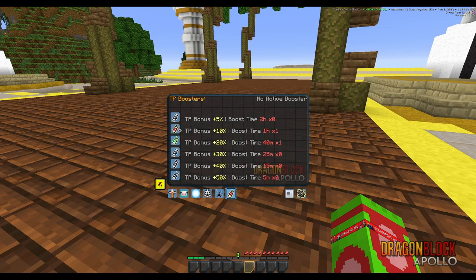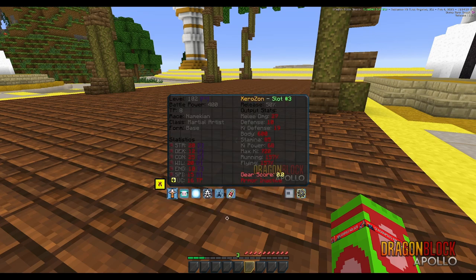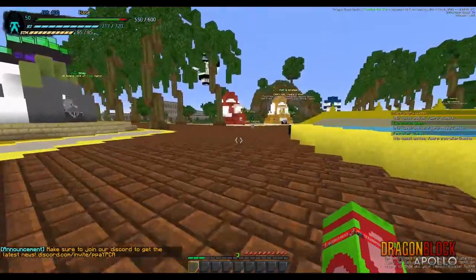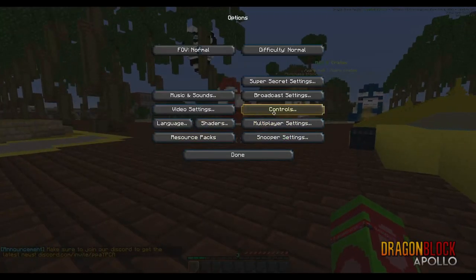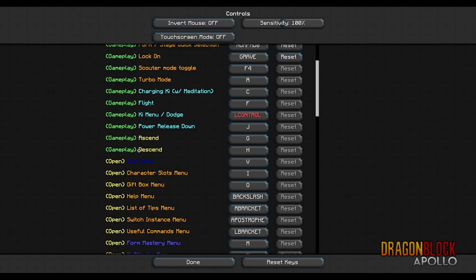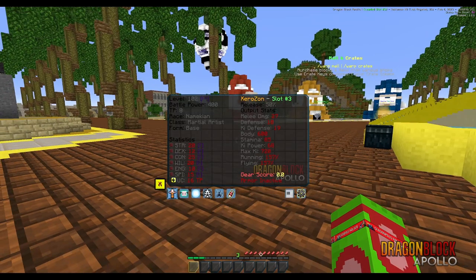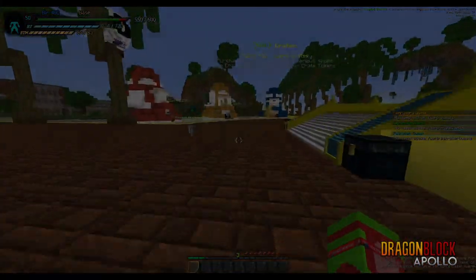While a TP booster is active for one hour, you'll get 10% extra TP on all the TP gems you claim. TP gems — training points — are these right here. Once they drop, you get them in your inventory and use them; I'll show you once I do a quest. Also, make sure you check your controls — your stat menu doesn't need to be V, but it's V by default. That's how you get to your character creation and everything.